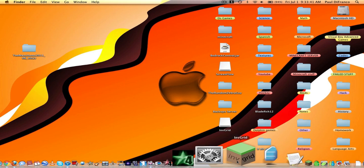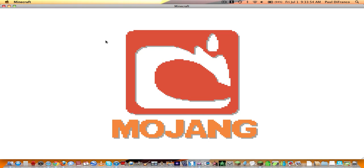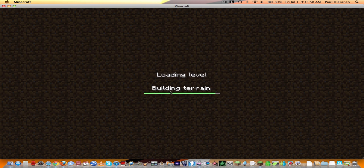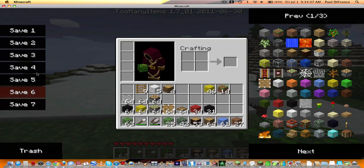Now open up Minecraft and go into single player or multiplayer. In multiplayer, if you press O it's hidden — press O again and it comes back. You'll have all the items, your delete trash, and your saves. Press O and that saves it.